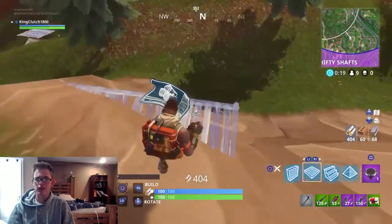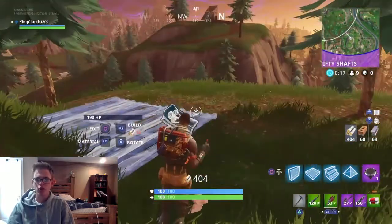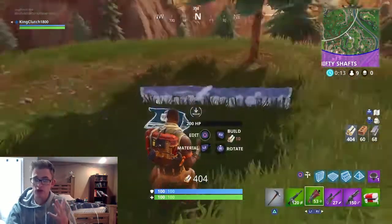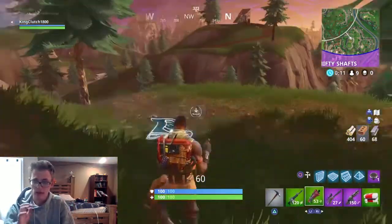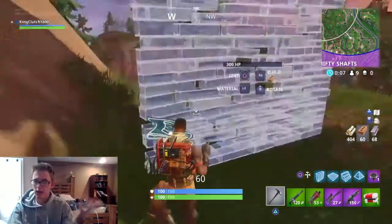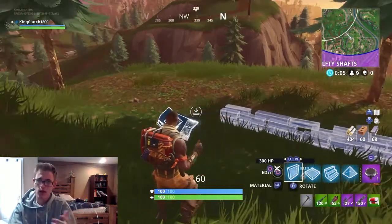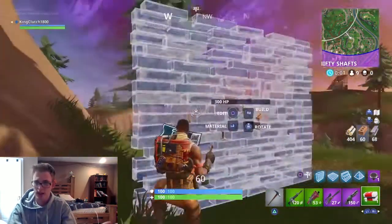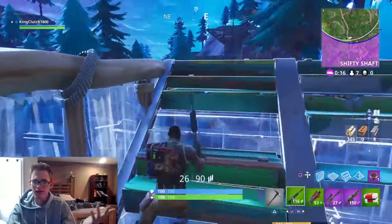I was walking down this hill trying to build, but right here my controller got completely stuck. I couldn't move the joysticks at all — only rotate. My left stick didn't work, my jump didn't work, I couldn't move my character, which was really weird. Then all of a sudden it just came back. I was getting mad because there were nine people left and I thought I was going to die to the storm while I couldn't move, but eventually it just came back.